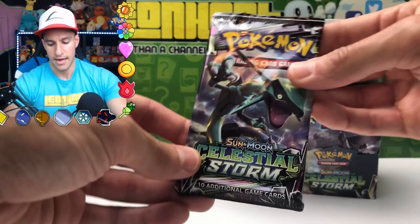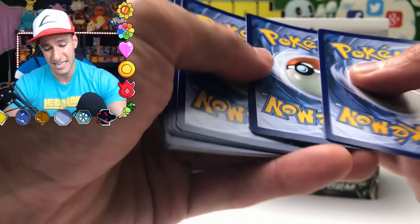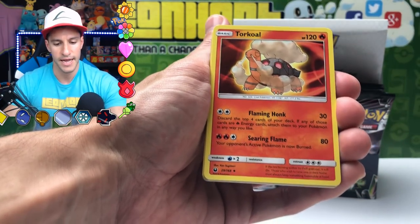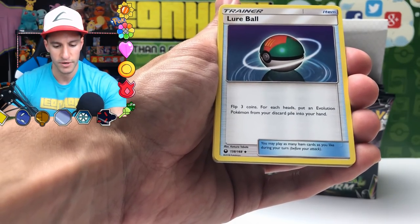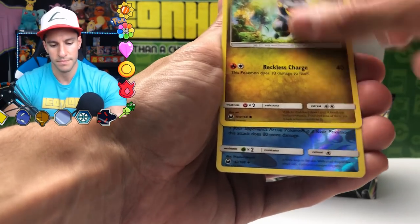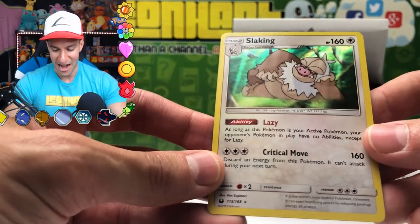Fighting Energy. Torkoal, Oricorio, Illumise, Trico, Cacnea, Mudkip, Slugma, Beldum, Spoink, and the rare is an Exploud — look at the moves on that guy. Heavy Impact, 100, Endangerous Concert — that's a pretty good card. Very nice. Blaziken, you are up. I think it's time we got like an Ultra Rare or a Hyper Rare of some sort. Let's see if we can just get the Guess the Energy game — I'll say Lightning. Fire.